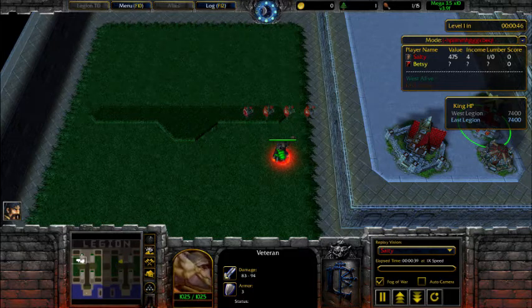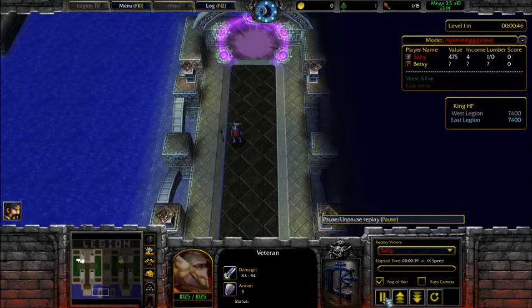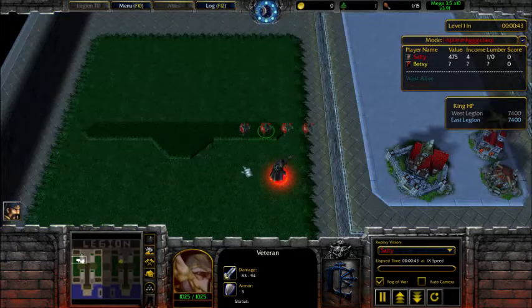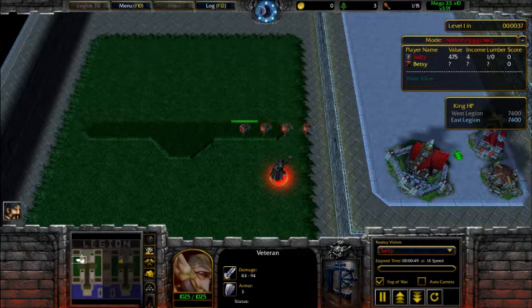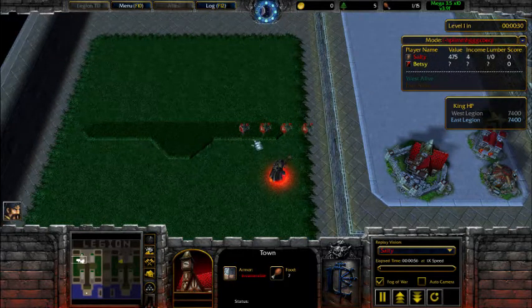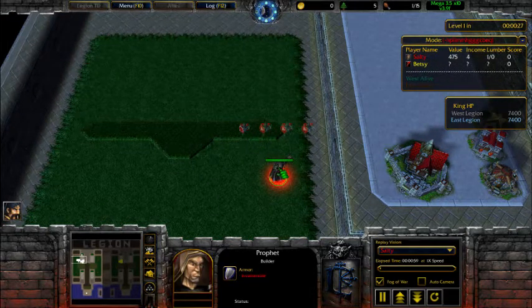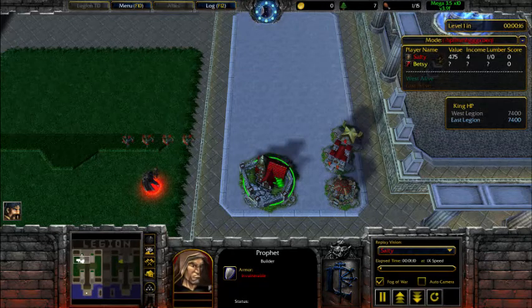For level one you want to send the hermit, which costs 100 lumber. It harasses the enemy early game — if they're not ready they're going to leak a lot and lose gold, because enemies they don't kill go to the king, damaging it. They may also have to spend lumber to upgrade their king. So before level three, I try to have three wisps and one lumber upgrade.